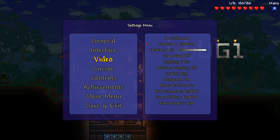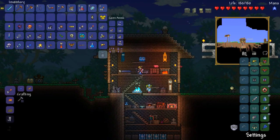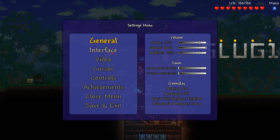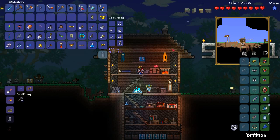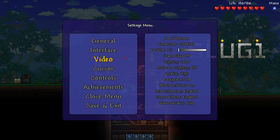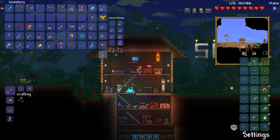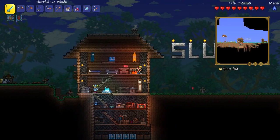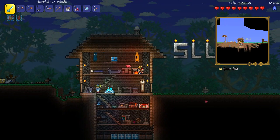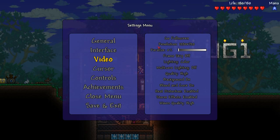The next setting on your list is Parallax, but that one does not matter so much. That one is just how far the background scrolls depending on your relative position. When it's at 100, it appears to be almost equal to where you are. I don't think that's gonna affect your speed of the game, and if it does, it's gonna be very minimal.